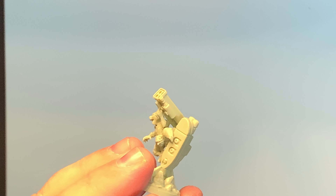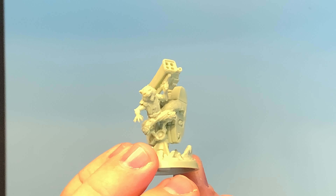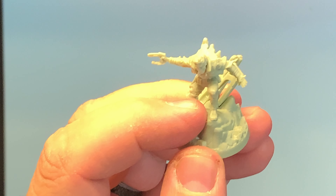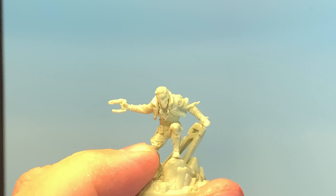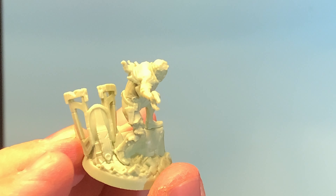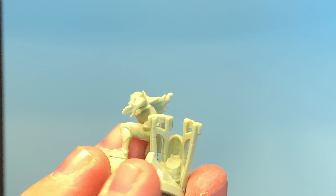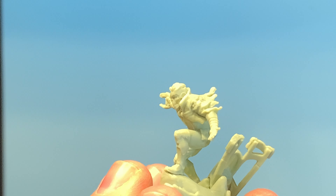First up we have Gamora, Thanos's adopted daughter. There's not really anything special about the base in this one. It is a little weird — I don't really recall her carrying a rifle, but she's carrying one here along with her signature sword. So there we have Gamora.